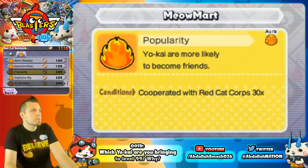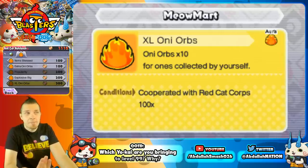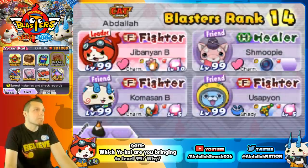So multipliers: you've got Oni orbs times three, and you've got the extra large one which is Oni orbs times ten — that's even more value for your budget, but that does cost three hundred insignias. Keep that in mind as you go forward.